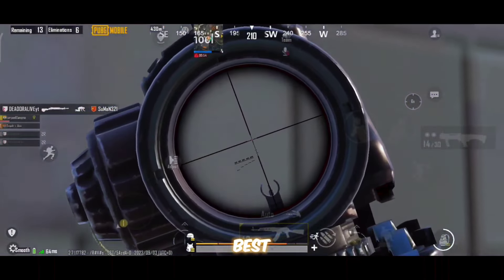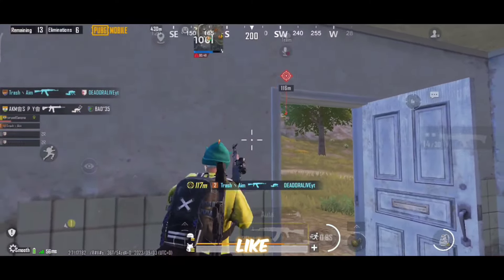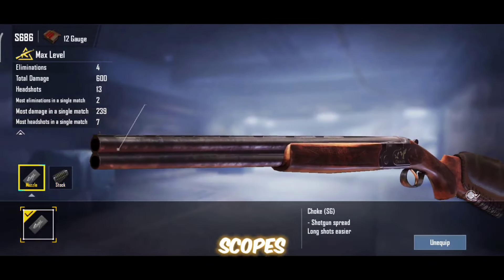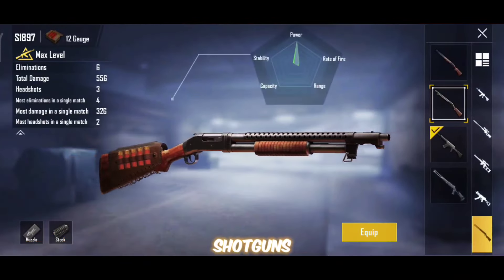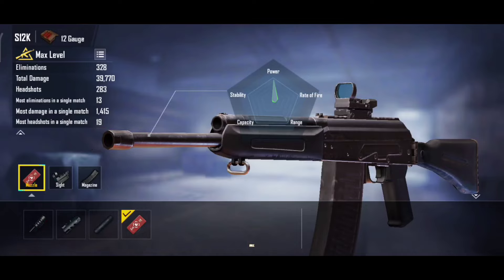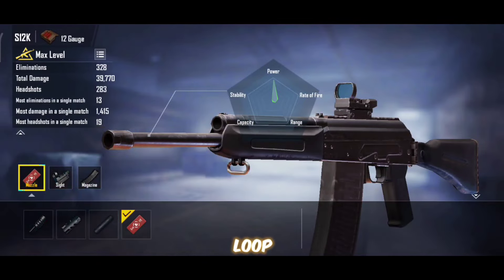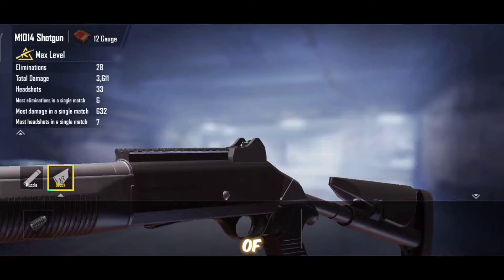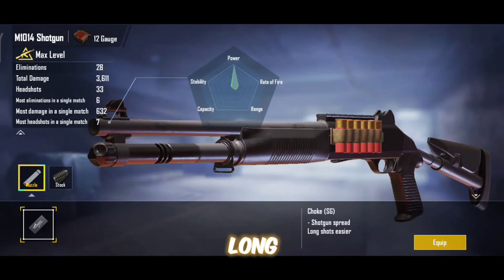Next, equip the best attachments to maximize damage. For shotguns like S1897 and S686, don't equip any scopes since their iron sights are better, especially when you switch to FPP. There are 3 key attachments: choke, duck bill, and bullet loops. For S1897 and S686, equip a bullet loop to decrease reload time, and in the muzzle slot choose either choke or duck bill — they work the same, both reducing bullet spread and making longer shots easier.